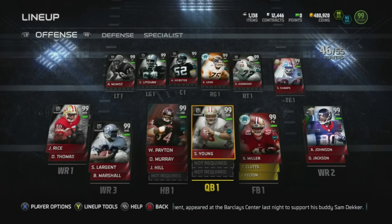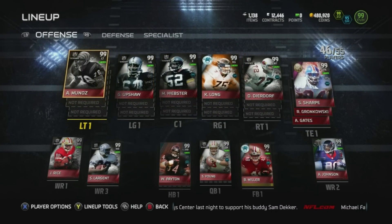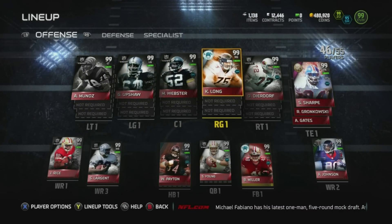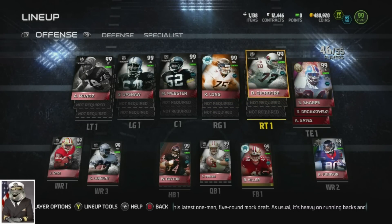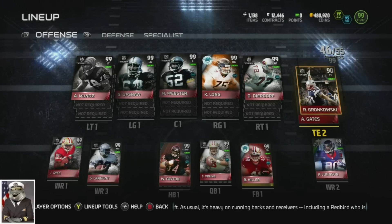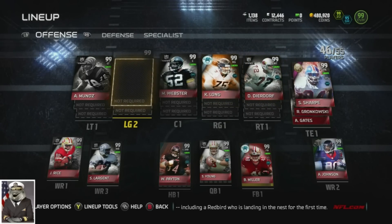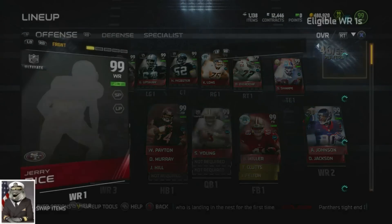First and foremost, our offensive line is pretty much the same - we have Munoz, Shaw Boss, Webster, Long, Double Dead, the real Dirty Dead, Dear Door, Shannon Easter Sharp. We have blocking Gronkowski Power Edition and blocking Gates Power Edition, so I can sub these guys in and get really good blocking when I want to run the ball outside. We got the new Boss Jerry Rice, and this card looks disgusting.